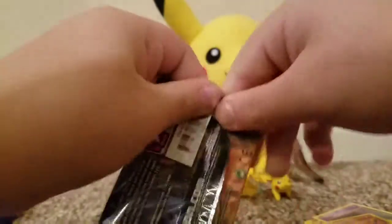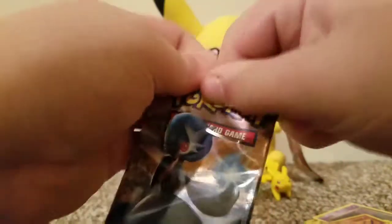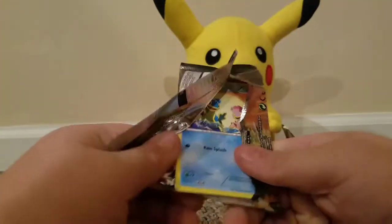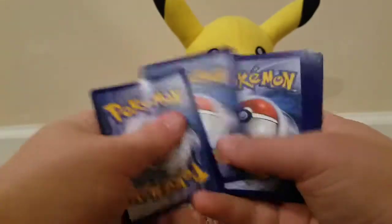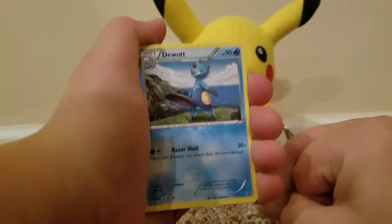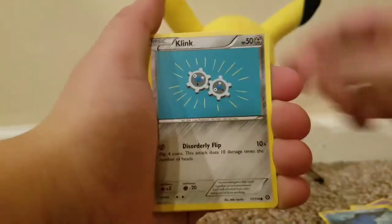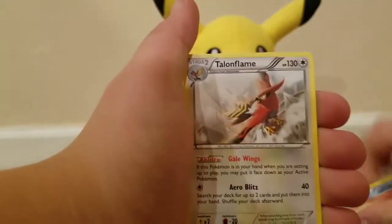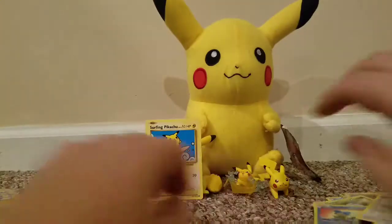Here we go — opening up from the bottom. One, two, three. Gardevoir Spirit Link — so if we pull a Mega Gardevoir I'll be very excited. D-Want, Greedy Dice, Shellder, Mantine, Clefairy, Mankey, Snorlax, Shellder, and a Burning Energy. So that's our Steam Siege pack.